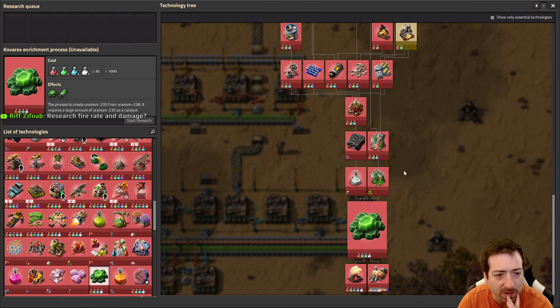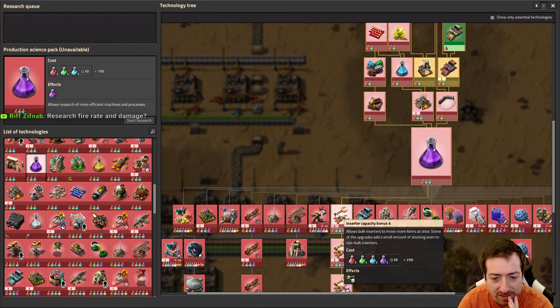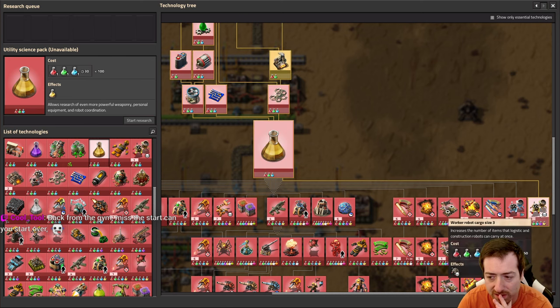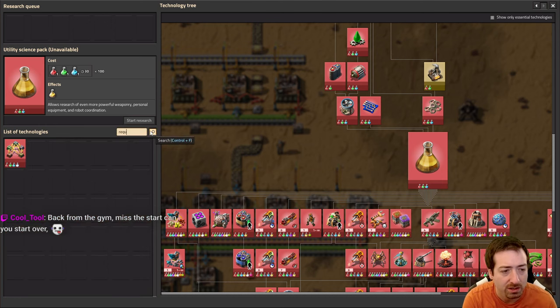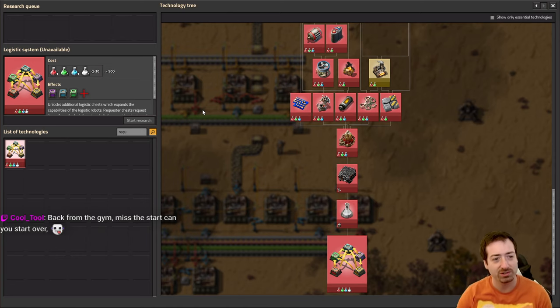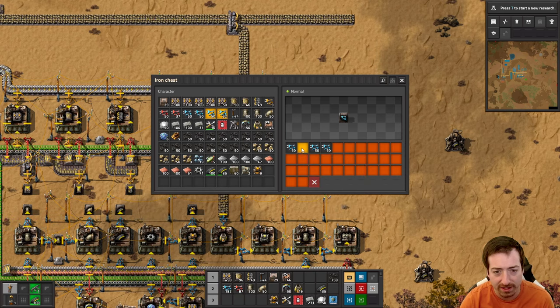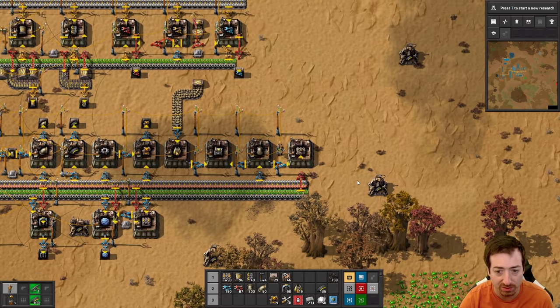Kovarex only requires blue? Wait - purple science still exists, and neither does yellow die. Do we still need yellow for requester chests? Requester chests - oh my god, now you need space science for requester chests! That's so different, interesting. So we will be going to space sooner rather than later - it's kind of more in the mid-to-late game rather than the late game in terms of old vanilla.